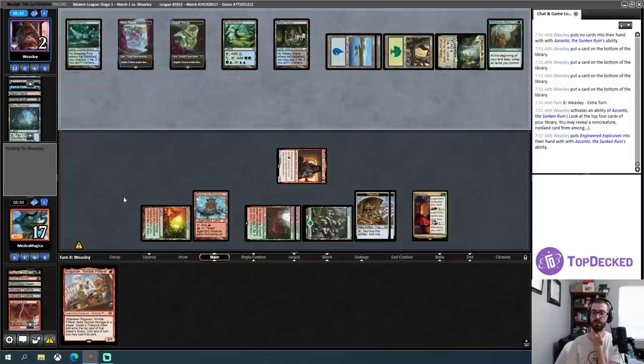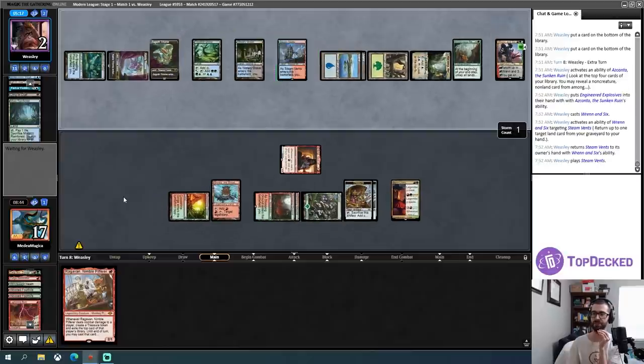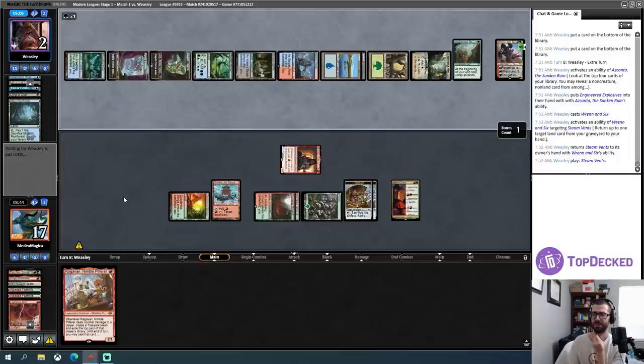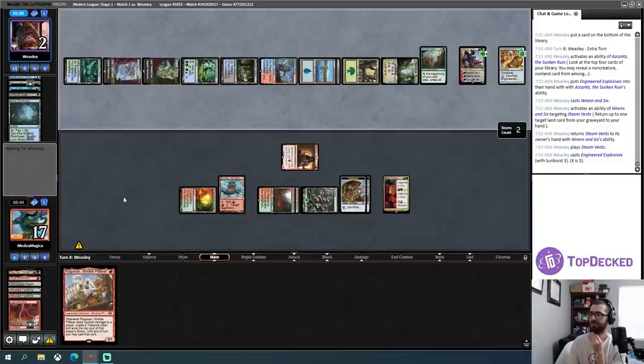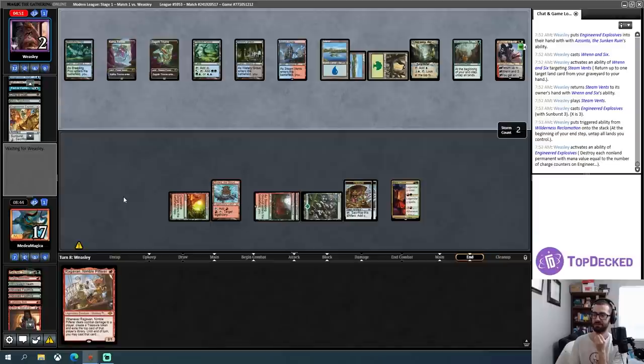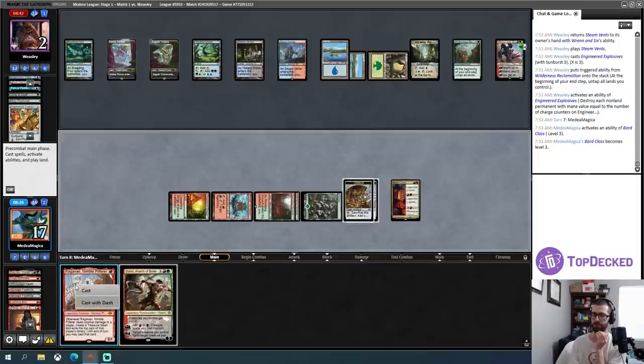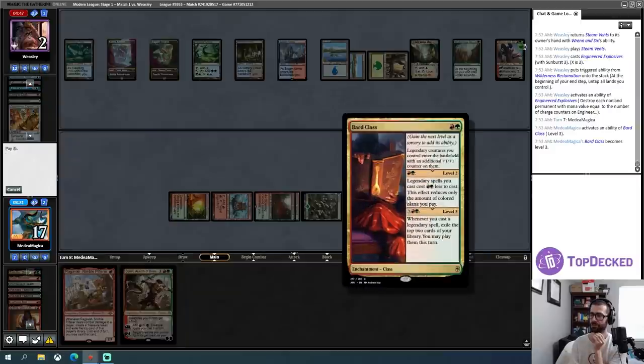It depends on how cognizant my opponent is of haste damage versus stabilizing their life total with Cling to Dust. There are three total creatures in graveyard — their Snapcaster and my two dead creatures. My engineered explosives is pretty good. I don't know if my opponent knows this, but they really need to blow out my Bard Class or I will do disgusting things. Running sixes is fine with me. They just grabbed Steam Vents — did not shock themselves, weird.